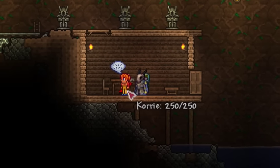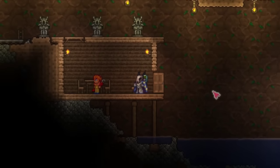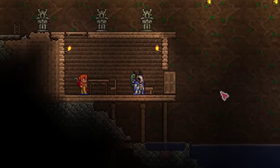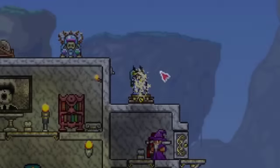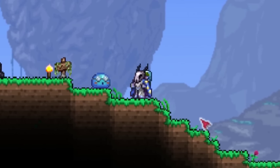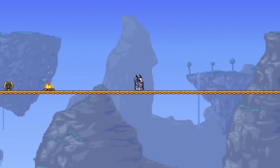Terraria has an NPC called the mechanic - she sells basic stuff like wiring and wire cutters that allow you to do some pretty simple but cool things in your world. For example, arenas, using statues, or even teleporters. But even then, I feel like wiring has so much more potential.